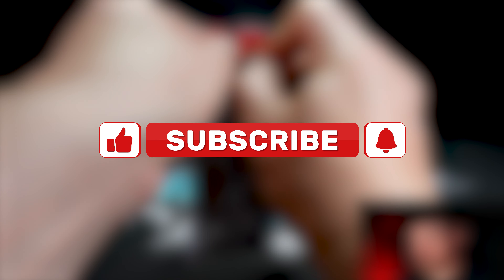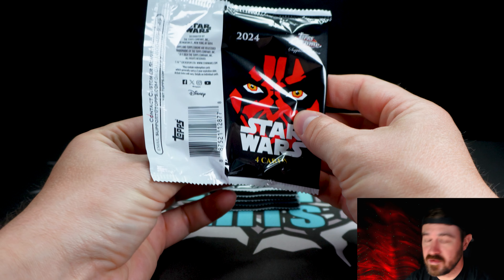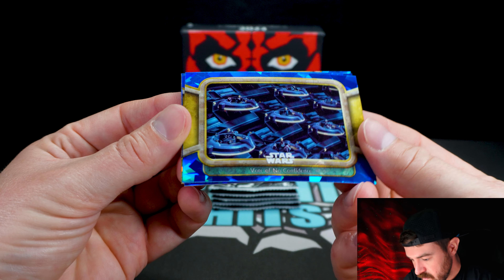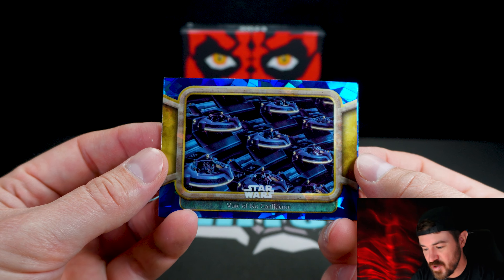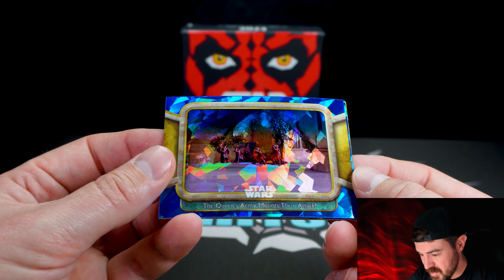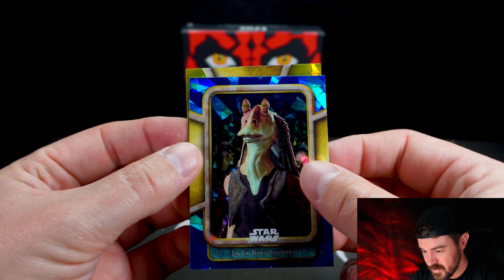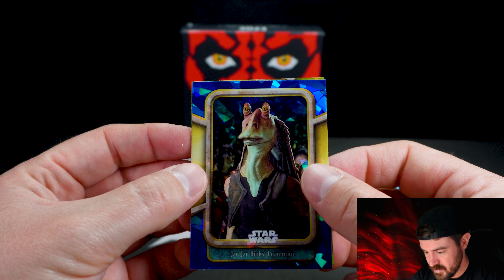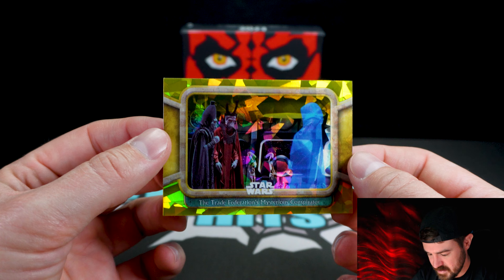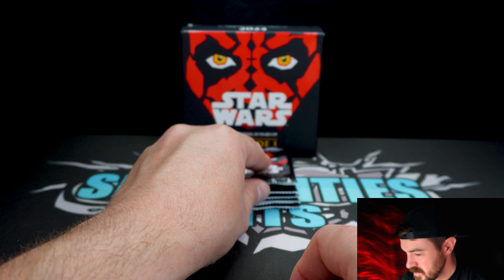If you enjoy what you're seeing from the channel so far, I'd really appreciate it if you throw me a like, throw me a subscribe — let the people know we're doing it. Every little bit helps. We got the Senate, the vote of no confidence in Chancellor Valorum's leadership — the beginning of the overthrow of the government. Queen's army mounts their attack. And everybody's favorite character — Jar Jar Binks! We got a gold parallel — the Trade Federation's mysterious conspirator, out of 75. Not bad!